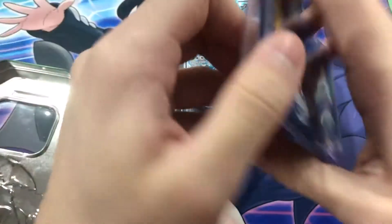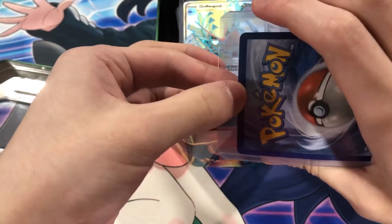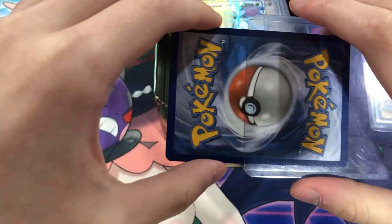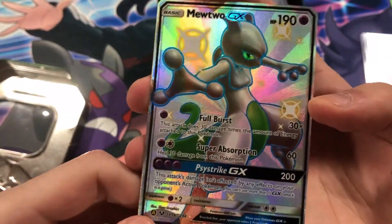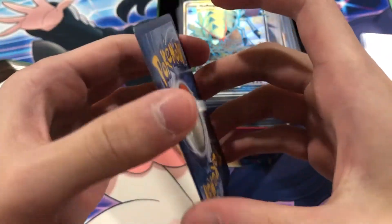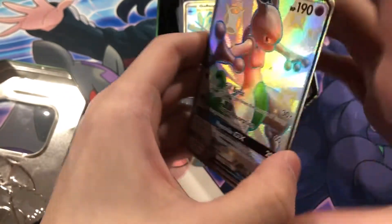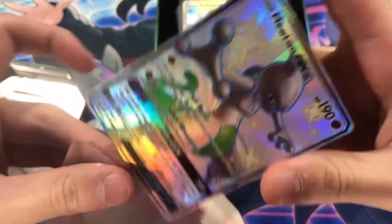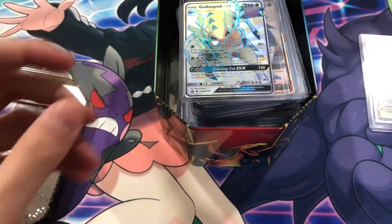First card — nice Mewtwo Shiny. This card's been rising in price a bit lately. I don't know, it's a pretty nice card. I'm so scared to pull it out like that — it has no sleeve. There you go guys, Mewtwo GX. Pretty minty if I do say so myself.